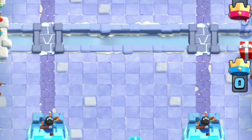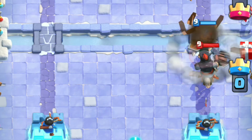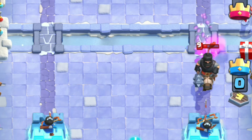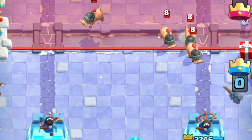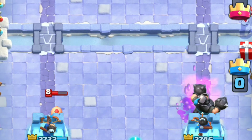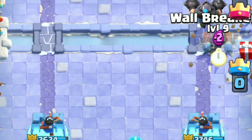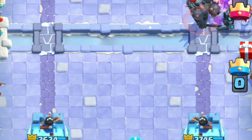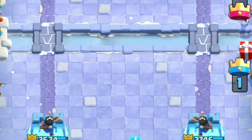Right now we're against a level 8, which I think is going to be pretty hard. He's just going to rush. He's going to go three hogs this lane, so I'm going to Mega Knight that lane. Wallbreaker is going to tank the swarm for the Mega Knight. Sorry about that guys, not sure what happened there. But yeah, we took out his tower with the Mega Knight.